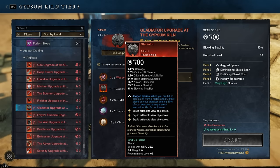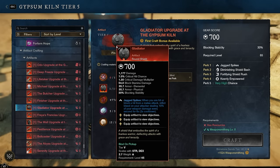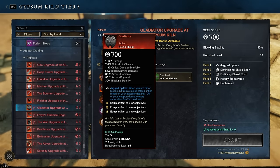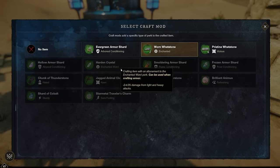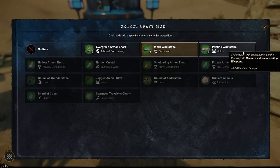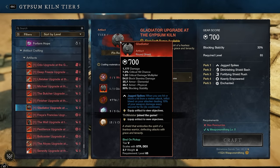Gladiator is an artifact I haven't played with much, and general consensus is it's not great. It has weird perks — Diminishing Shield Bash and Fortifying Shield Rush — on a round shield, which isn't ideal. It also lacks the Shield Aggression perk that most round shields have for extra weapon damage. That said, if you want to play with it, Enchanted for a bit of extra damage makes sense since round shields lend themselves to DPS, or Enchanted Ward — a solid perk in both PvE and PvP.